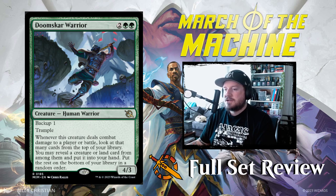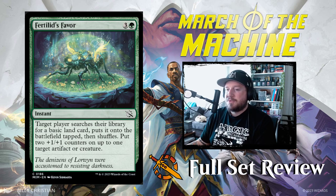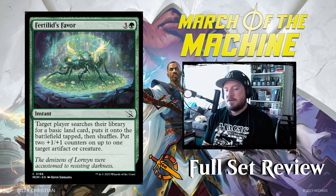Doomscar Warrior is next: 2, green, green for a 4/3 Human Warrior with Backup 1 and Trample. Whenever this creature deals combat damage to a player or battle, look at that many cards from the top of your library. You may reveal a creature or land card from among them and put it into your hand, then put the rest on the bottom of your library in a random order. Not bad — it's like pseudo-Collected Company. Next up we have Fertilid's Favor: 3 and a green for an instant. Target player searches their library for a basic land card, puts it onto the battlefield tapped, then shuffles. Put two +1/+1 counters on up to one target artifact or creature. Not terrible, but not great.